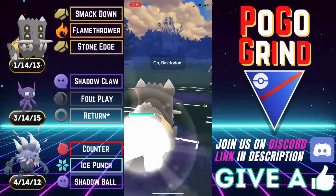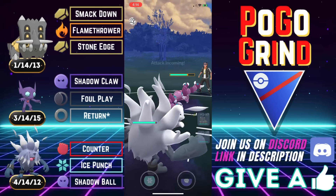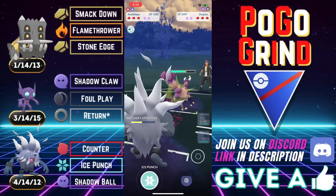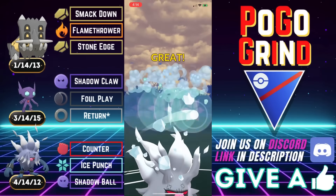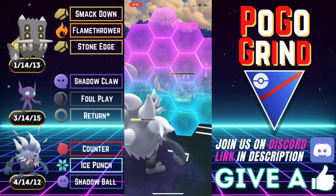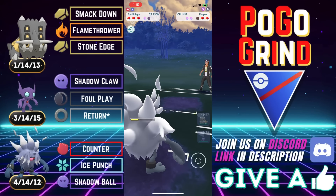People have already caught on and are building triple Counter teams for Annihilape. We had a Froslass lead — that's a good lead for us. They safe-swap Drapion, and Froslass is not a great matchup for our Annihilape, so we put it here onto this Drapion. We tank a Crunch. The stat product is a bit deceiving — this thing can tank damage due to its HP stat. That's a very nice HP stat for GBL. They let our Ice Punch go. We go for a Counter down and leave with absolutely loaded energy to put pressure on the Froslass that may come back in.